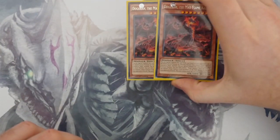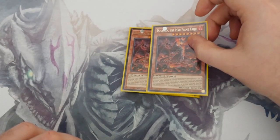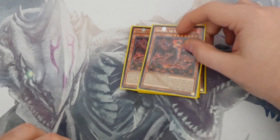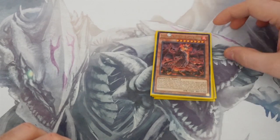Next is the dinosaur Kaiju: 3000 attack, 1200 defense. You remove three Kaiju counters from anywhere and he's basically a Raigeki — you remove three counters and destroy all your opponent's monsters. Not much more needs to be said about him.